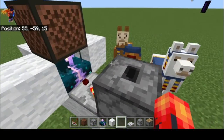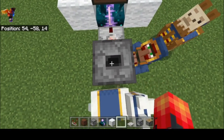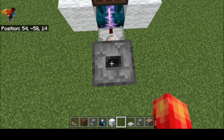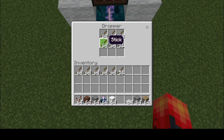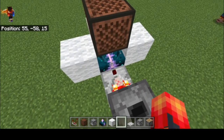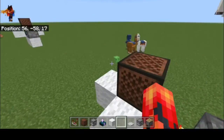The way it works is you put down your calibrated skulk sensor, point the comparator into it, and then I'm using a dropper — you can use any container. As long as you get that container to produce a signal strength of 7, which tells the calibrated skulk sensor to detect activating blocks. You can check that on the wiki to make sure you get it right. From what I've read, it's five full stacks of items plus 51 more, and that'll give you a signal strength of 7. So when the sensor detects an activated block, it activates the block above it and carries the signal further.